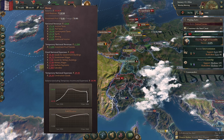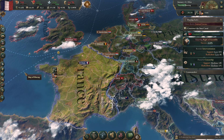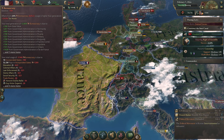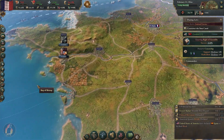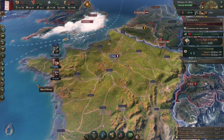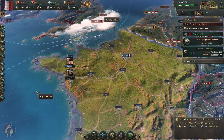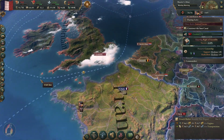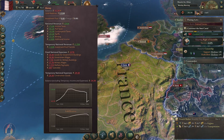Our economy is getting better. Now to fix bureaucracy you need to build government buildings, but we're not going to do that just at the moment because at this current stage we don't have the economy to house any government buildings. Government buildings don't earn us any money — they take money — and for obvious reasons that's not a good thing to do right now.